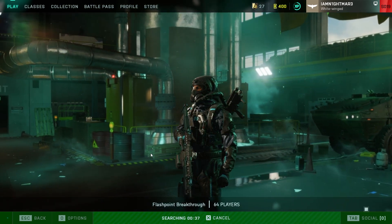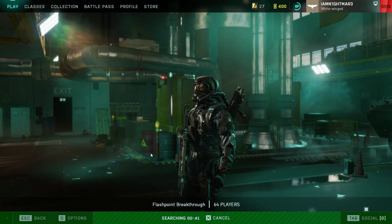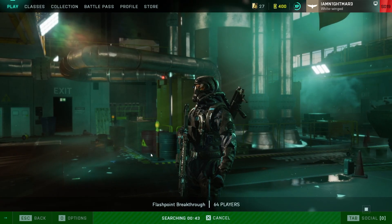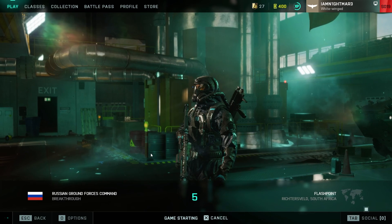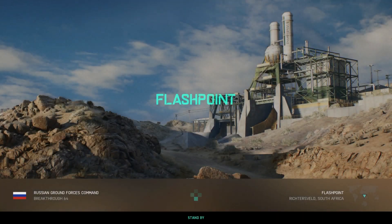On this map Flashpoint you can obviously see that the first few points are just one point on the sector, which obviously makes it more difficult to defend. When you've got two points and they need to split their attack, people seem to defend a lot better than with just one point. We'll dive into a game here and I'll show you what I mean about how silly this can be.